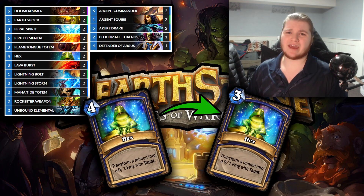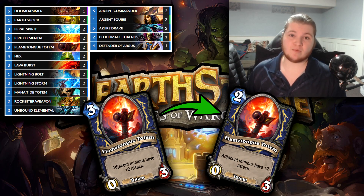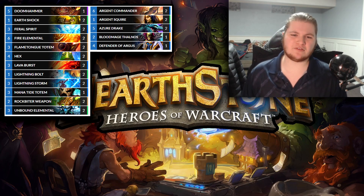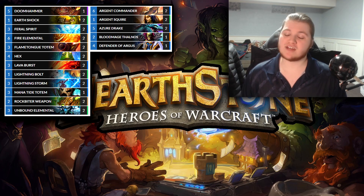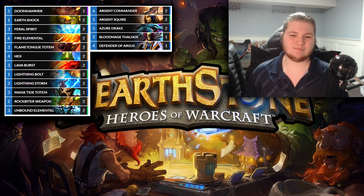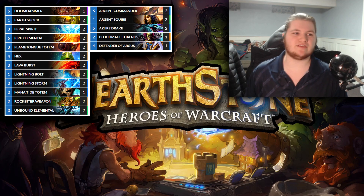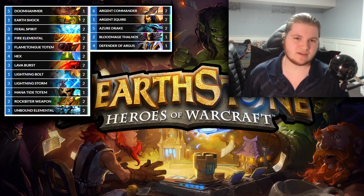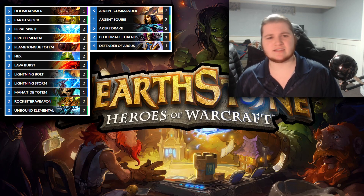Finishing off with Mid-range Shaman — with 3 mana Hex, 1 mana Rockbiter, and 2 mana Flametongue, you too can play an underpowered mid-range deck. Seriously though, I don't have high hopes for this deck being very good. From what I looked at, it wasn't super represented in Classic the first time it was a format, and I don't think you're getting enough for going to the worst hero power in the game. It has a little bit more burst potential than the other decks, but I don't think it's going to be that good.